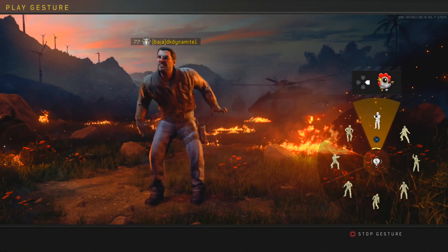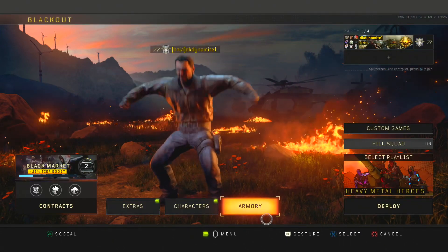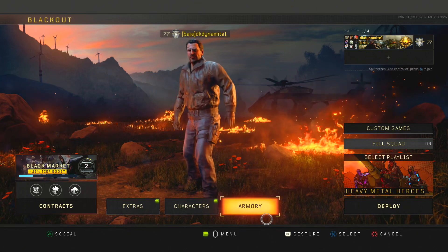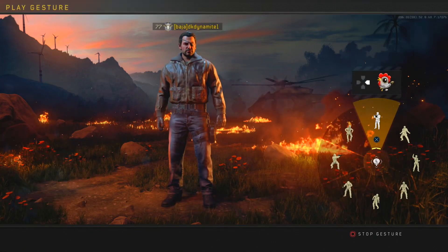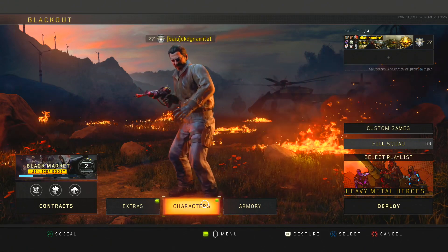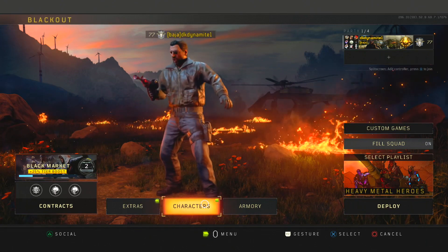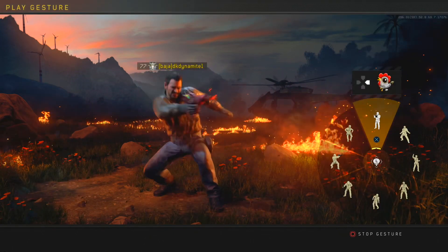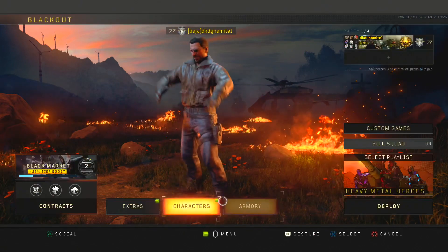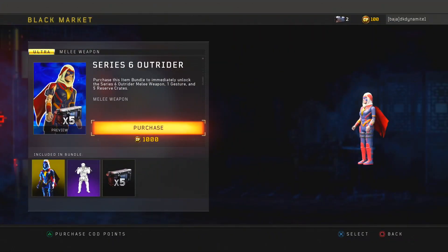Black Ops 3 essentially soft rebooted the Black Ops franchise a little bit — it kind of steered away from characters like Mason, Woods, Reznov, and Weaver and delved into these specialists and new characters. Then Black Ops 4's scrapped campaign would have been a sequel to Black Ops 3 focusing more on the specialists, but that later evolved into Specialist HQ, which is now a prequel to Black Ops 3.